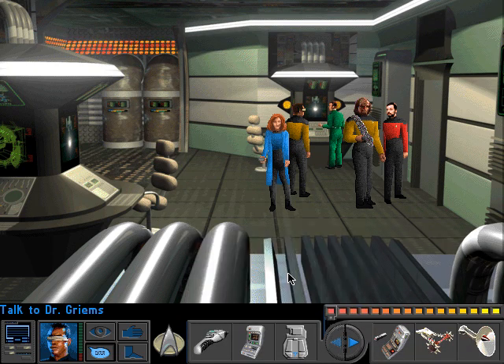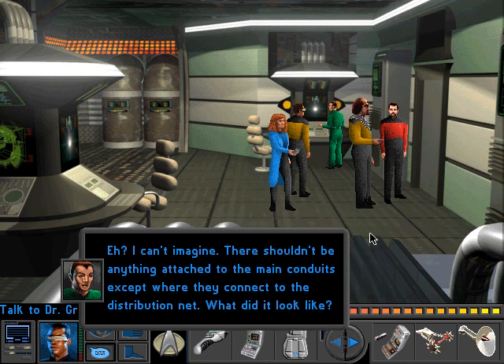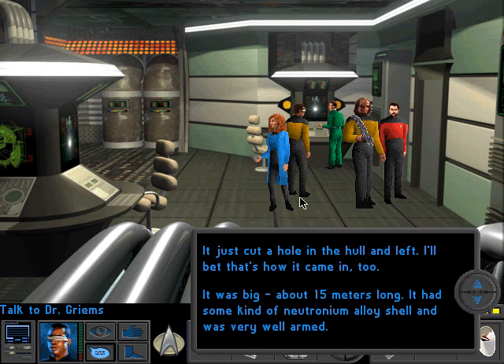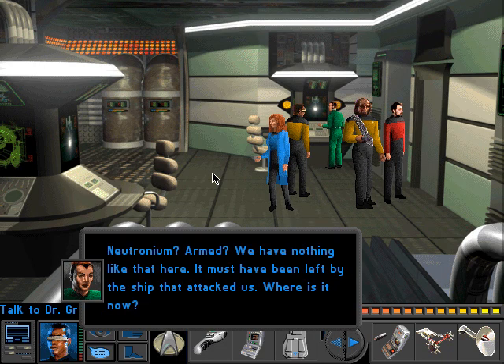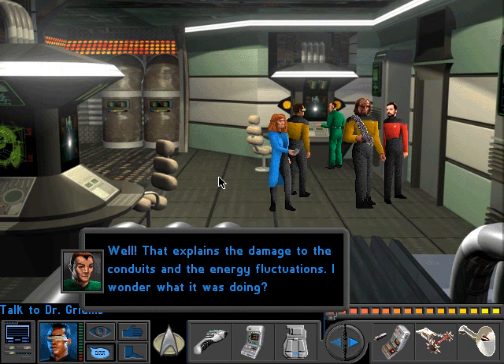Let's ask him about that thing we just saw. There was a large machine of some kind on the power conduit just outside this door. What was it? I can't imagine - there shouldn't be anything attached to the main conduits except where they connect to the distribution net. It was big, about 15 meters long. It had some kind of neutronium alloy shell and was very well armed. We have nothing like that here - it must have been left by the ship that attacked us. It just cut a hole in the hull and left. Well, that explains the damage to the conduits and the energy fluctuations.